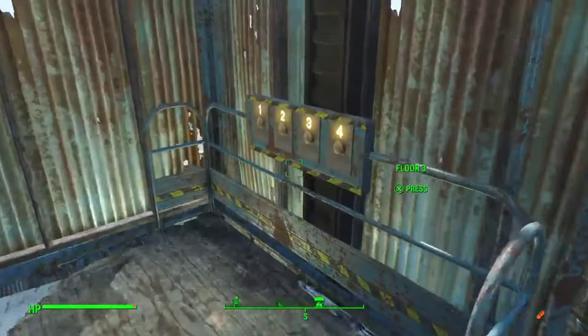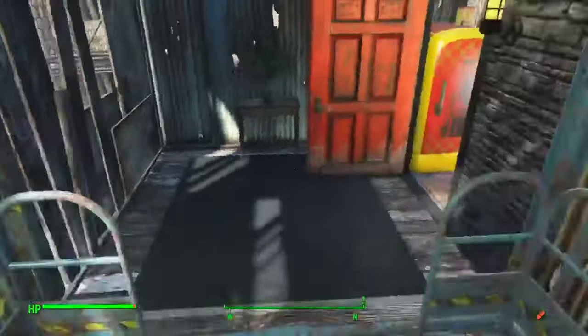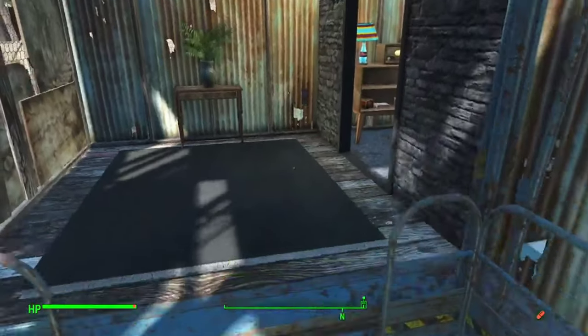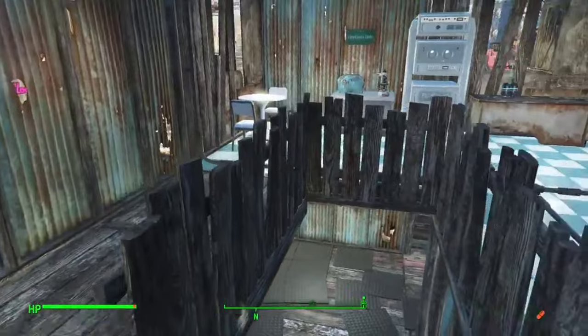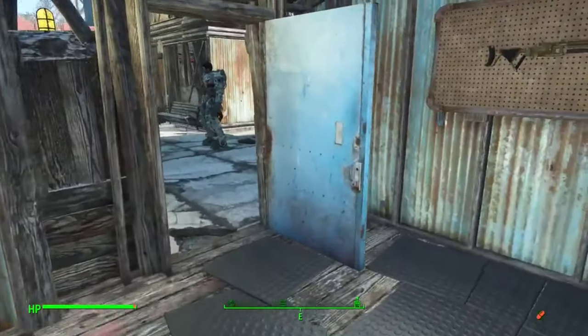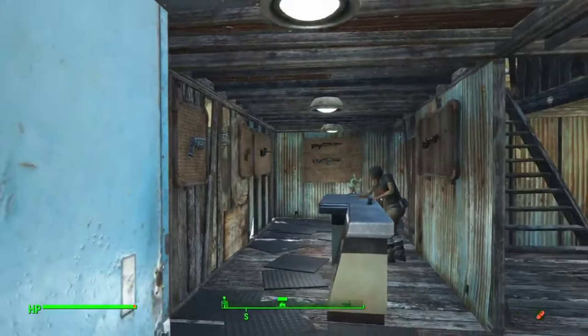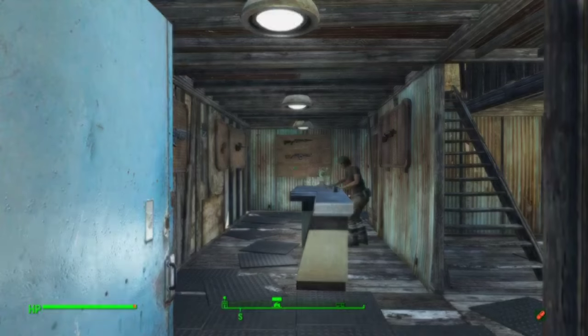I'm going to take you guys back down to the first floor and show you how Minutemen Tower has changed over time. There used to actually be a full hospital on the first floor, and the lab used to be up on the fourth floor. So I'll take you guys back in time to look at the building when it was first originally built.